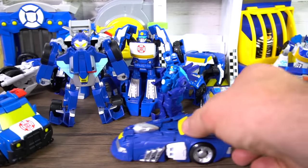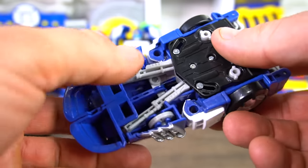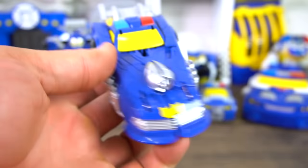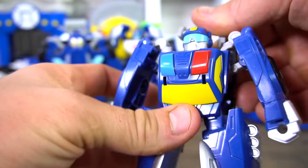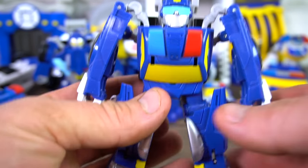He does roll pretty good — they have the front wheels right here, two gray wheels, and wheels on the back. So what do you think? I'm not so sure about this one, but it's the newest Chase from Transformers Rescue Bots Academy — definitely a good one to add to the collection.